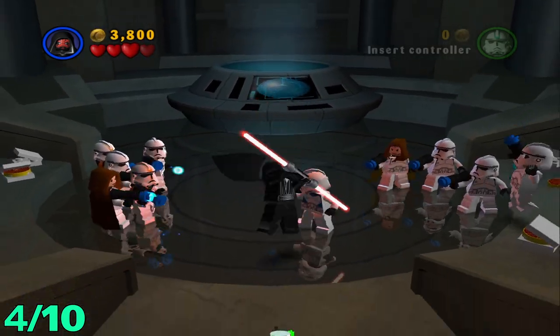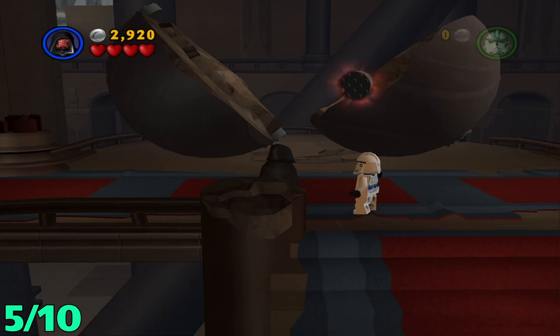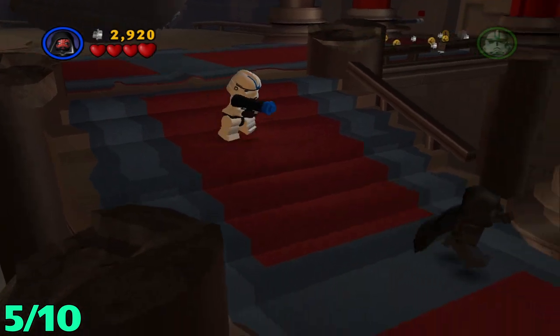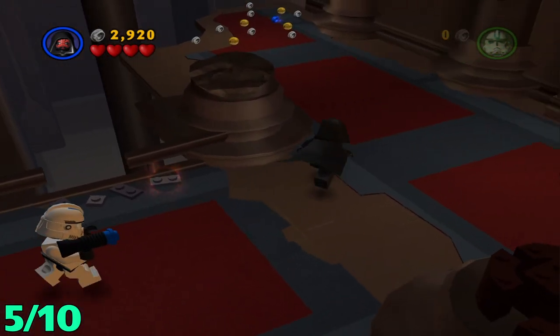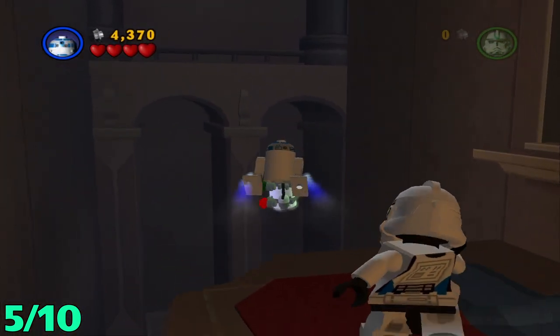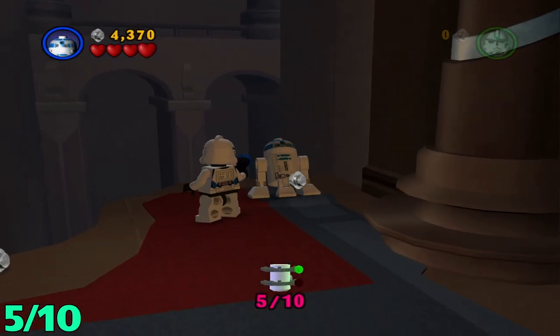On to number five. For the next minikit, once you get to this broken ball that's broken in half, you're going to head straight towards the camera, down these stairs, and then to the left. There is going to be one floating above or over the edge — just take a flying character, fly out, grab it, come back and you got it.